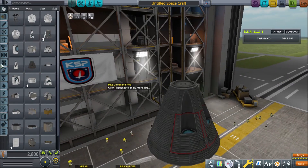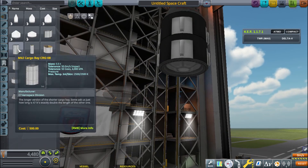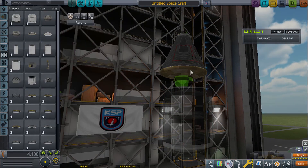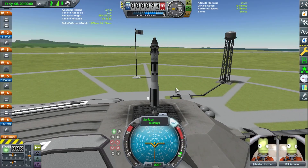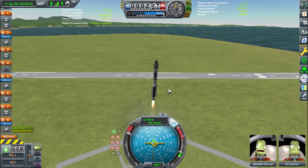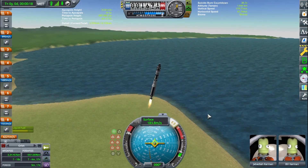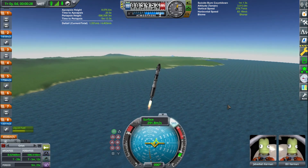Hello everyone and welcome to a Kerbal Space Program video. Today we are going to be doing a little trip to Minmus. You can see me constructing the rocket here. Here's a little failed test launch — I'm just testing it out. I ended up needing some radial Vernier engines. We're going to be doing a simple direct ascent mission to Minmus, landing and return.